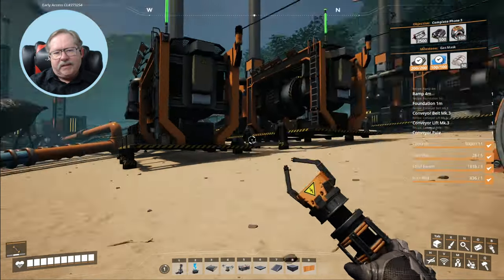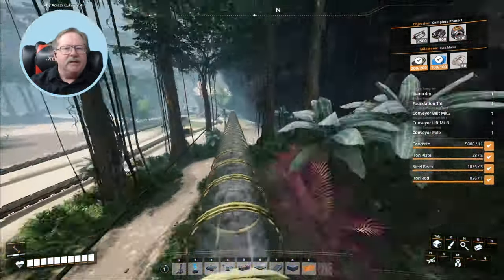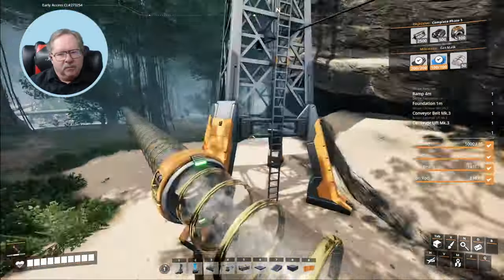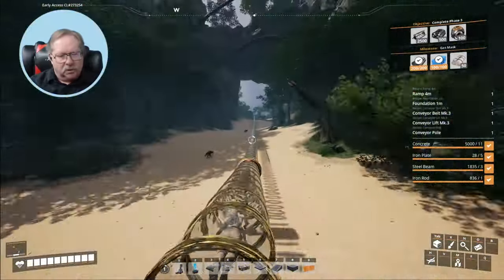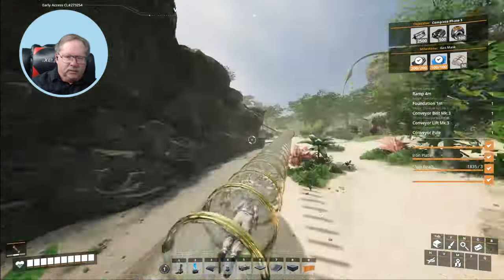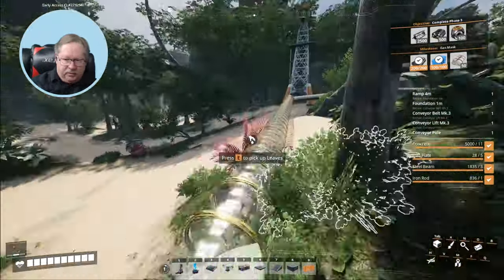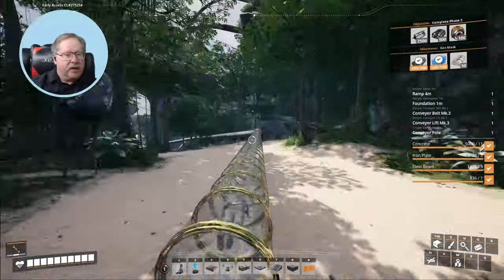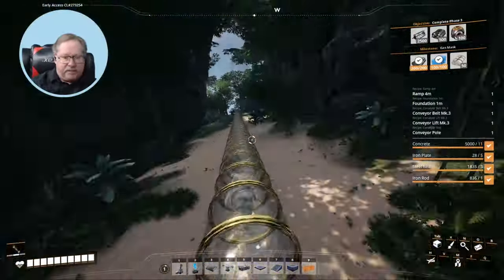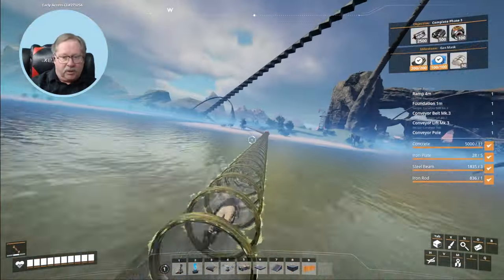What I need to do now is go down to the area below and bring the product up here. I'm going straight down to bring conveyor belts up. I'm going to try out using a blueprint for the first time and see how it helps me get up the hill with all that product.